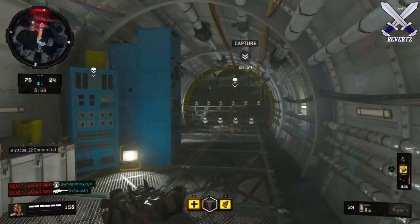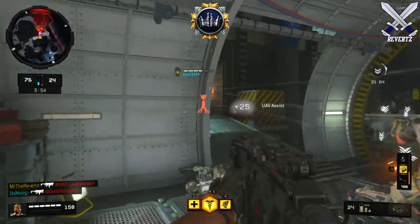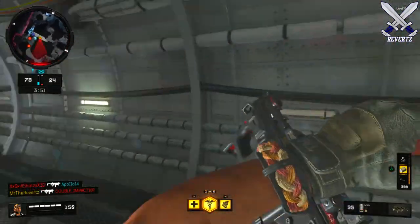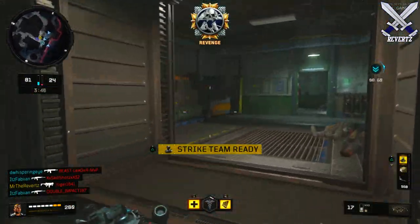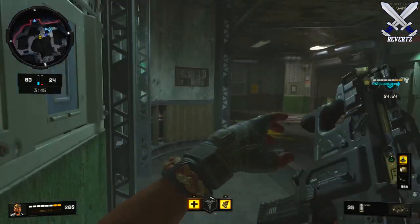Payload is a defensive ICBM launch facility deep in the Icelandic mountainous region that has been infiltrated by hostile forces attempting to steal a nuclear warhead. I thought this map was okay — I don't like the colors, they seem kind of dull and depressing, but it's not the worst map I've played on. It's not the best either; I didn't really like the flow of this map to begin with.